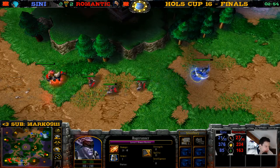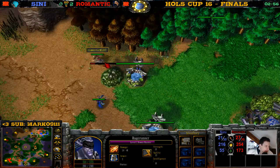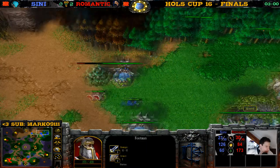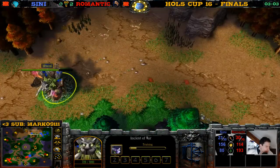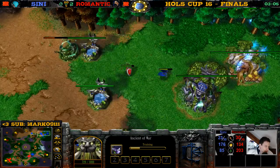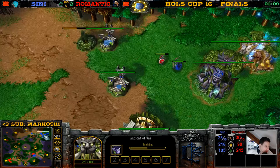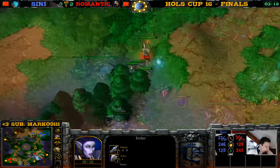With three footmen and the Archmage against the demons — this footman is trying to hunt down wisps, archers, moonwells, whatever he can. Now he's going for this archer. He's building more archers. The Ancient of War is now peaceful again — peaceful, building archers.